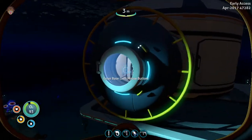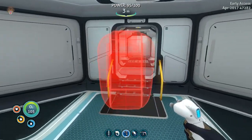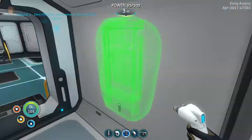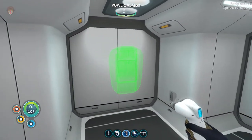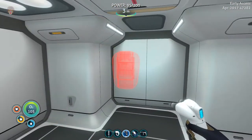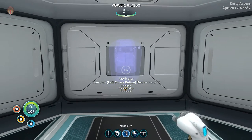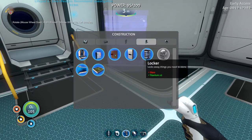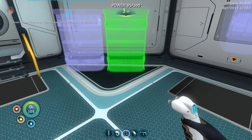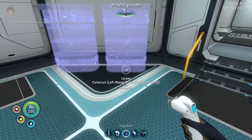Are we here? We're going to go down here. That way it's going to be the prawn, that way it's going to be the sea moth, and that way it's going to be something else. I want to put a locker here - let's go place one there, one there, one there, and one there. That should be good enough.